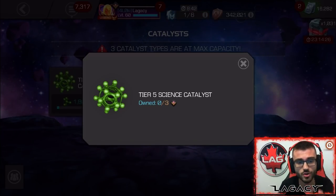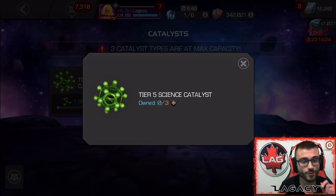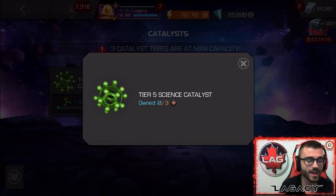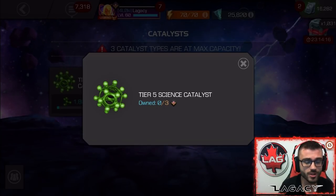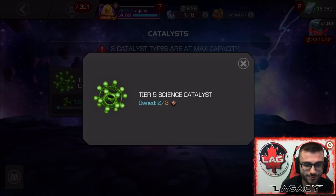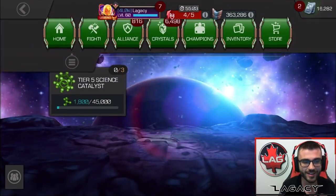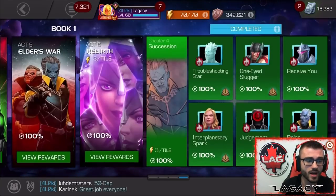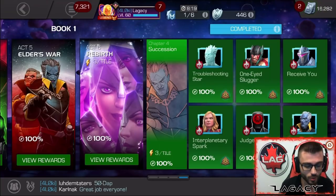I have been trying to get a Science T5 Catalyst for the longest time. This was the class I wanted the most. Did Abyss, didn't get it. Did Act 6, didn't get it. Did everything in my power. Finally forged it, man. We finally got it. And it's good that we waited, because I would have used it on Thing. So it's good that the game made me wait, because now I get to use it on Torch.